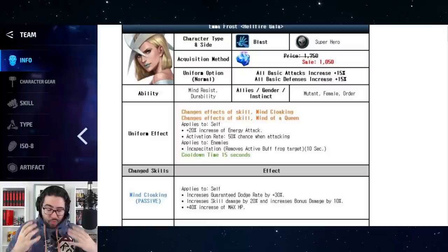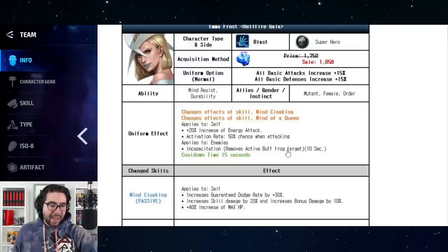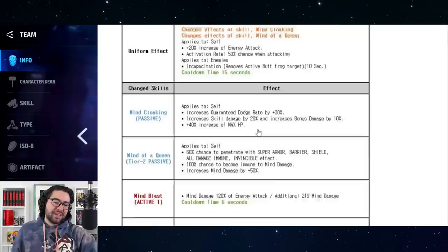The jury is out until we actually get to play her tonight. If you want to get your hands on the character right away, check out twitch.tv/cynicalex — I'll be jumping in right away and may also be Tier 3-ing her on the spot. As for the uniform effect, she gets 20 energy attack and a 50% chance when attacking to incapacitate for 10 seconds with a 15-second cooldown. That's not a very good uniform effect, but the rest of her passives are much better.